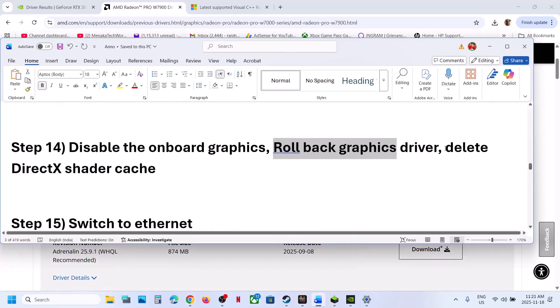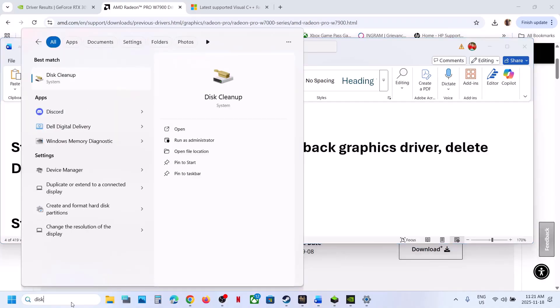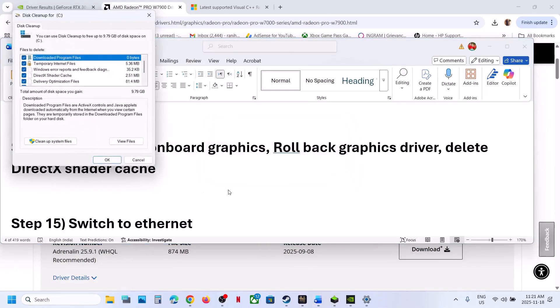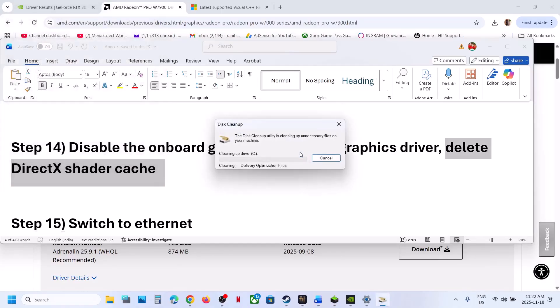The next step is to delete the DirectX Shader Cache. Type 'Disk Cleanup' in the Windows search box and click on Disk Cleanup. Make sure you put a check on DirectX Shader Cache — put a check on everything — then click OK and then Delete Files. These are temporary files. Once done, restart your computer and launch the game.